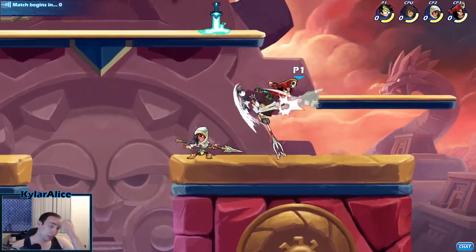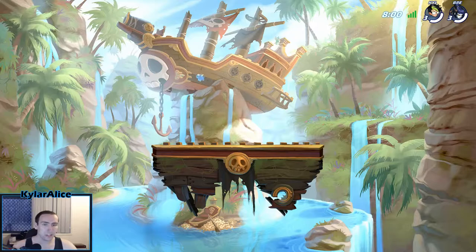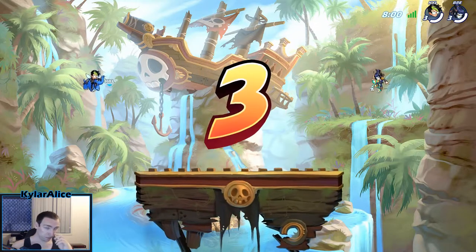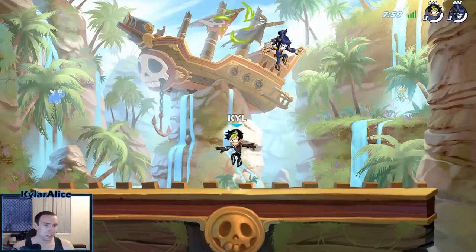Okay, we've found a game already. We're against Bread from the Dicey Clan, and this notification keeps popping up — I'm going to need that to not pop up. So we're on Shipwreck, just going to get straight into it.